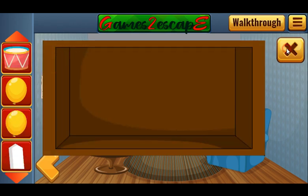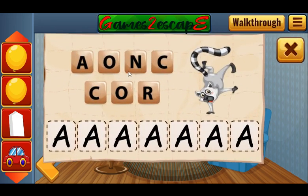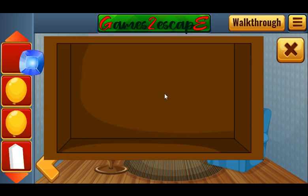We've got the drum, which we can leave here. Next, let's look at this picture — there are letters as a hint, and the word is raccoon. Let's write it: R, A, C, C, O, O, N. And one more gem we have got.